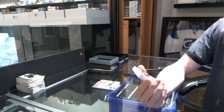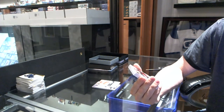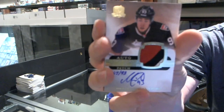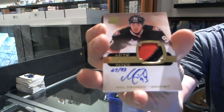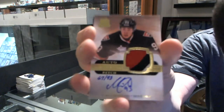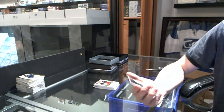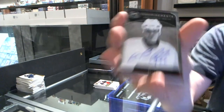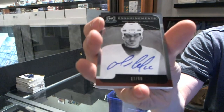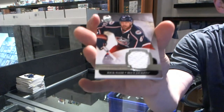That's nice. We've got a three-color Rookie Patch Auto, gold, numbered 67 of 93, Mika Zibanejad — 67 of 93. We've got an Enshrinement Autograph, second one of the night, number 27 of 50, Mario Lemieux. And a base jersey, number 16 of 25, Rick Nash.